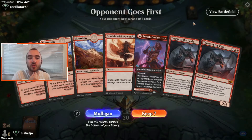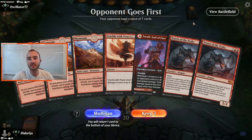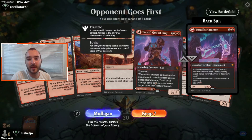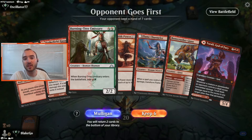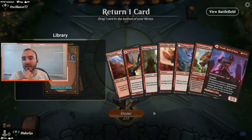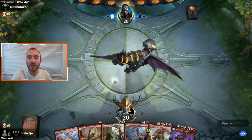Jumping into our first game, on the draw, and it's pretty awkward that we don't have any early game plays. We should probably mulligan this hand, so let's go ahead and do that. The new hand is a little bit better — we have two lands that can go into an Emissary into a Flame Channeler, which feels better. Crackle with Power takes too much mana to really care about in the opener, so I think we go with this.